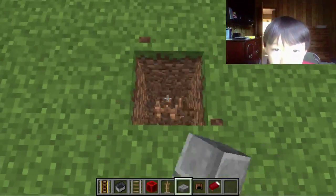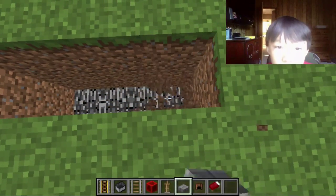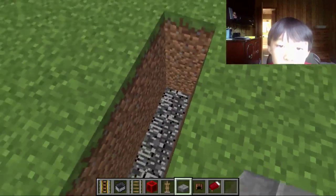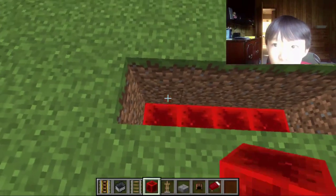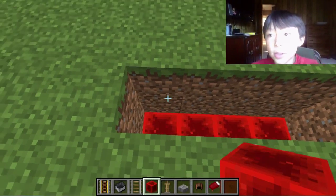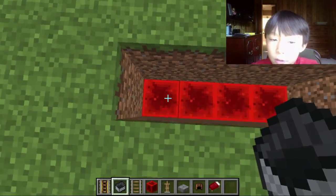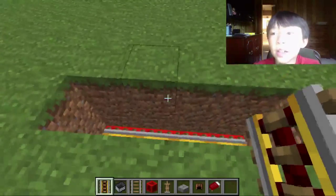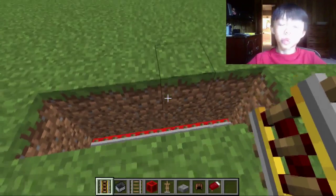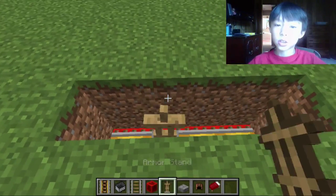So you're just going to make it four blocks wide, three blocks down. That's all you want to do — three blocks down and four blocks wide. And actually, you can have any width besides three and under, so you can have anything four or over, but it's four blocks wide.